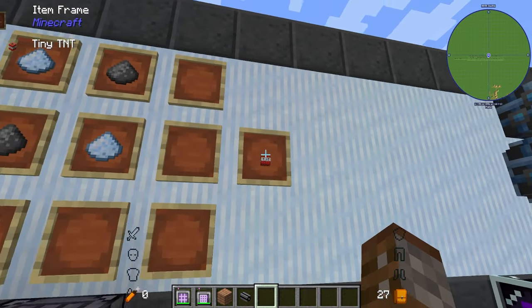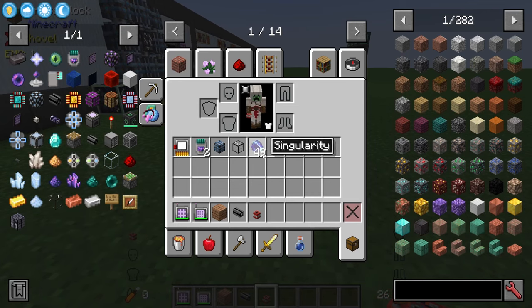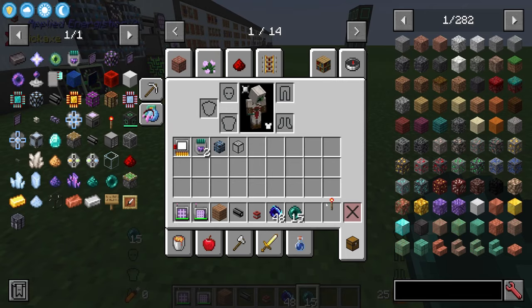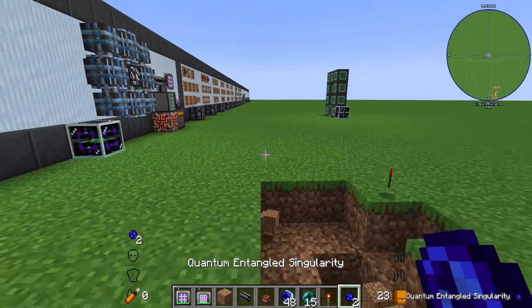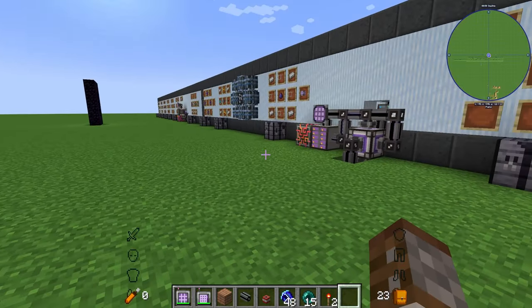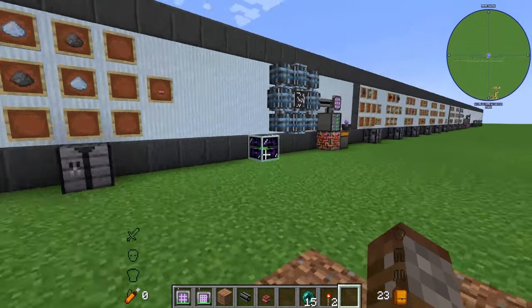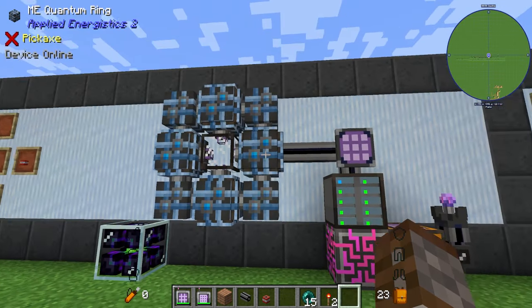Once you have your singularity, you need to turn it into a quantum entangled singularity using TNT or an explosion. Applied Energistics includes tiny TNT, which requires two gunpowder and two certus quartz. Take a singularity and an ender pearl, place them on the ground, and blow up the tiny TNT. This gives you a pair of quantum entangled singularities. These pairs are your links — make sure you don't lose them. You can rename them in a regular vanilla anvil. You can also use regular TNT, other mod explosions, or even a creeper.